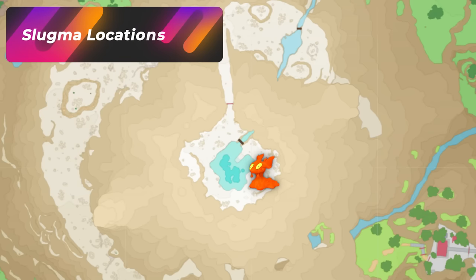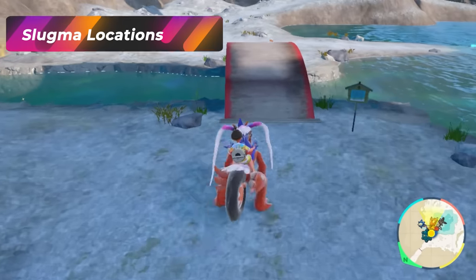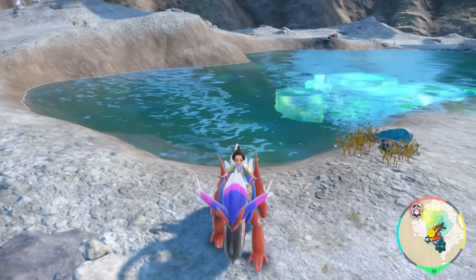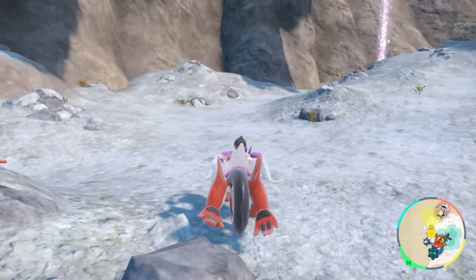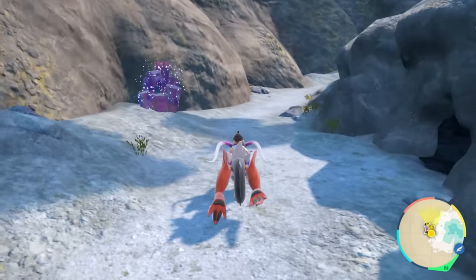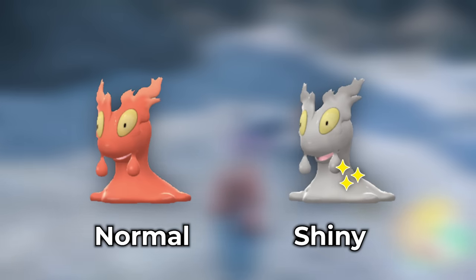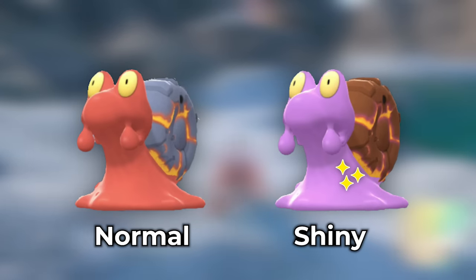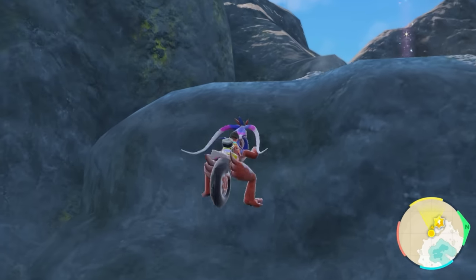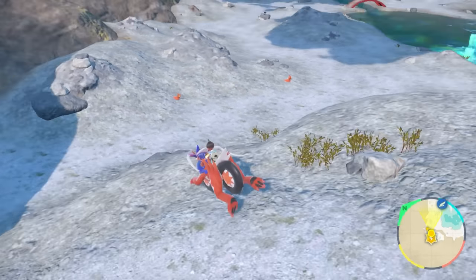Our first hunt is going to be at the Crystal Pool. There are a ton of Slugmas appearing here. Stay away from the water because other Pokemon will start to spawn — just stay towards the edges and you'll see Slugmas. Rotate around and around the area. The Shiny you're looking for is more of a silver, grayish, or white color — you won't be able to miss it. Be aware there are also jump and height points around the lake where one or two can spawn.